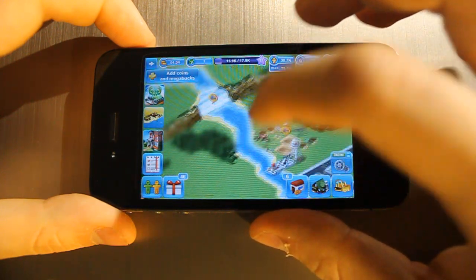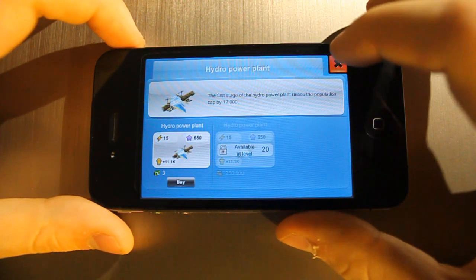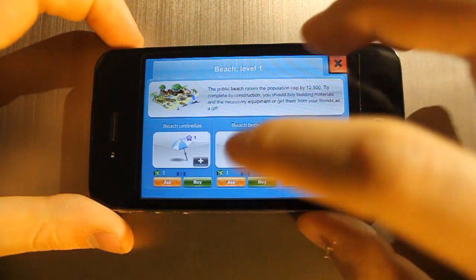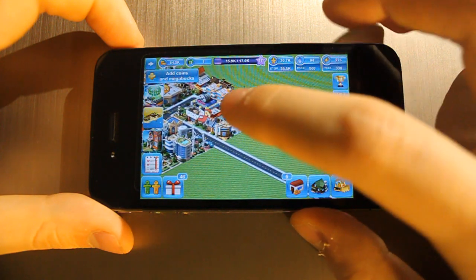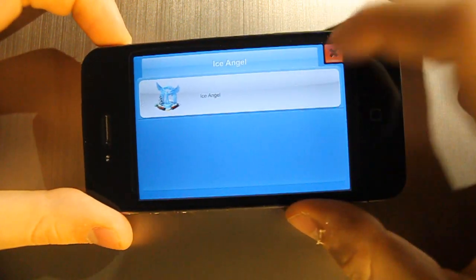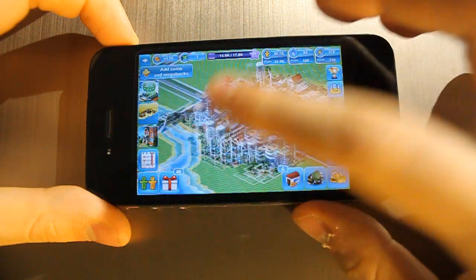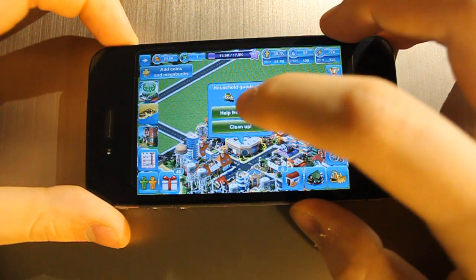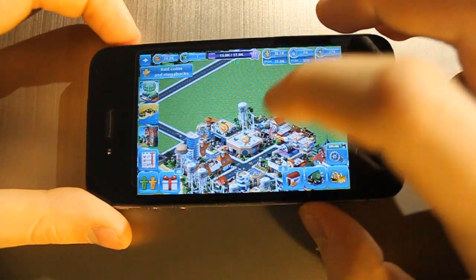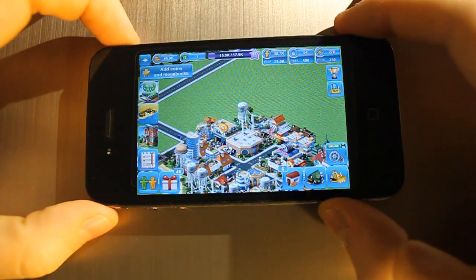There are also little projects you can work on, like building a dam — you buy it with Mega Bucks and then purchase materials for it. For things like a beach, you need to buy materials with Mega Bucks, which is expensive, though you can also receive materials as gifts as you progress. You can also set up contracts that take time to complete, and you can get help from friends. It's a very complicated but rewarding game.